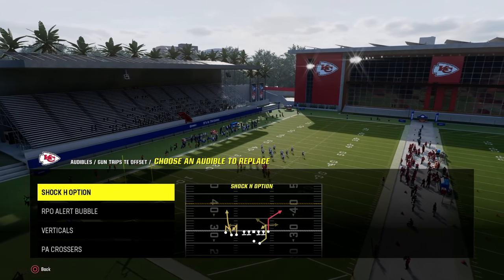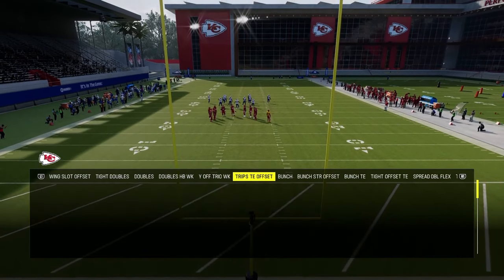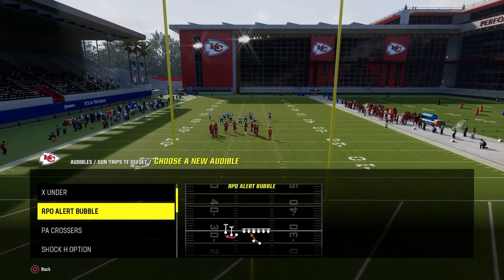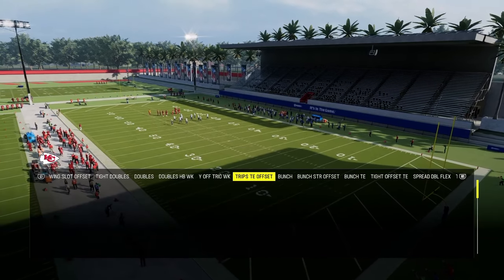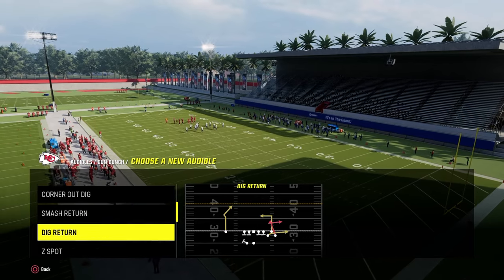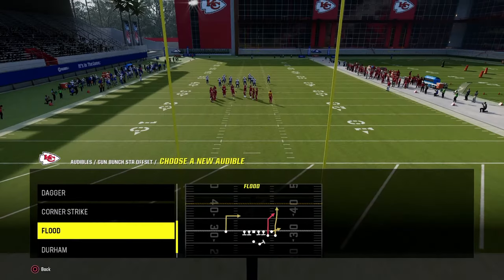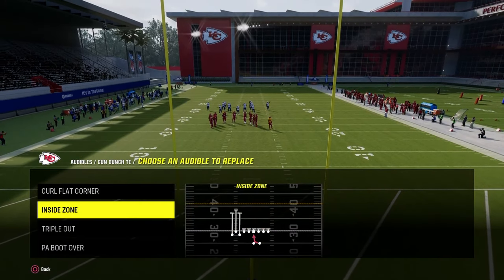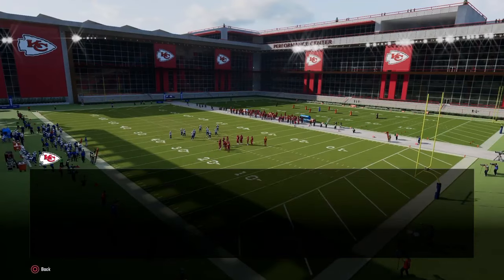You're going to go into your audibles — Trips Tight End. We're going to set the first audible as X Under. Second audible is going to be RPO Alert Wide Receiver Screen. Then we go over to Bunch and set Smash Return, and then set Deep Corner. Bunch Strong: set Dagger. Bunch Tight End: set Curl Flat Corner and RPO Bubble. Tight Offset: set Y Out.